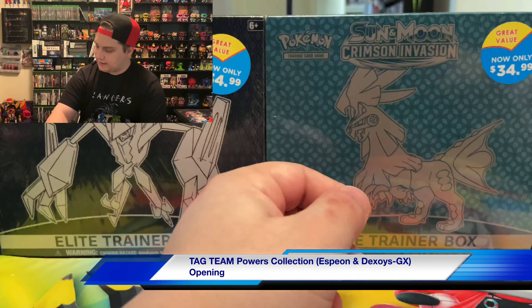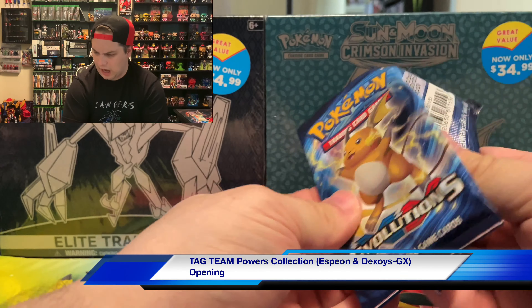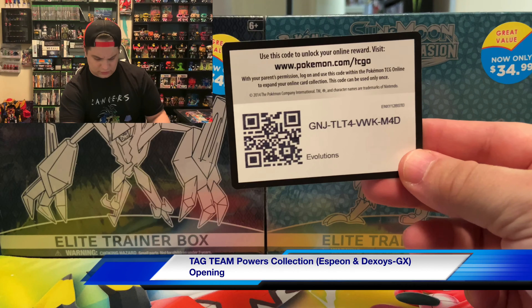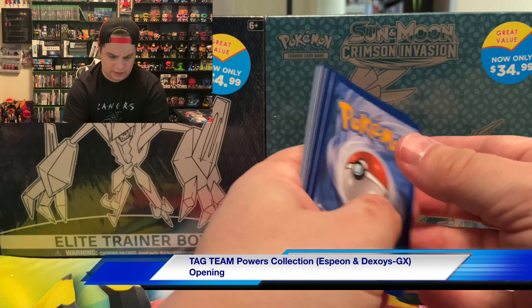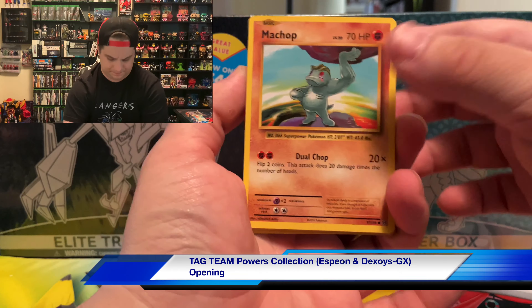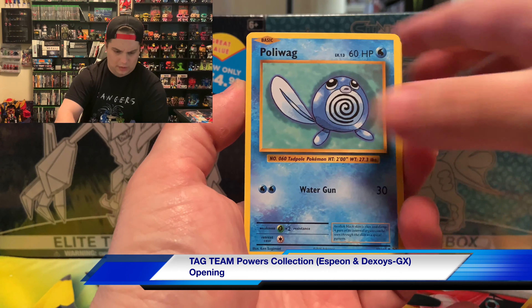That particular code card is basically just for all the promo cards. It didn't look like it specified anything. The only difference between the two sets — I'll show you in a little bit — looks like just the jumbo card is different, so that really isn't anything too crazy. All right, let's see what we got today for pulls.